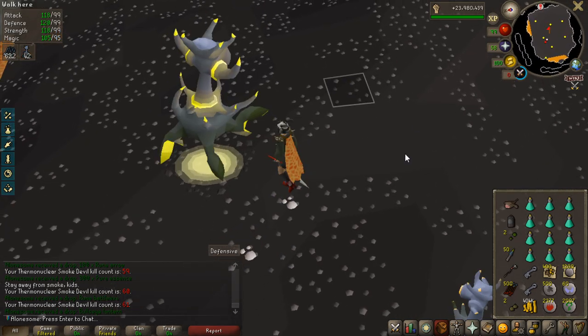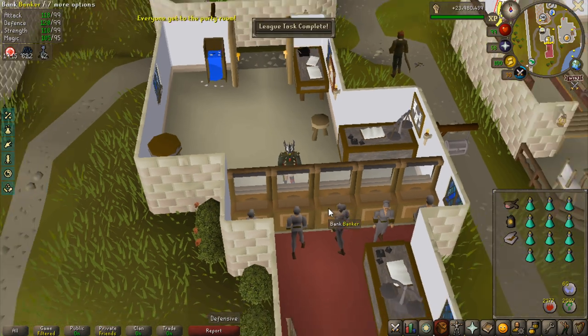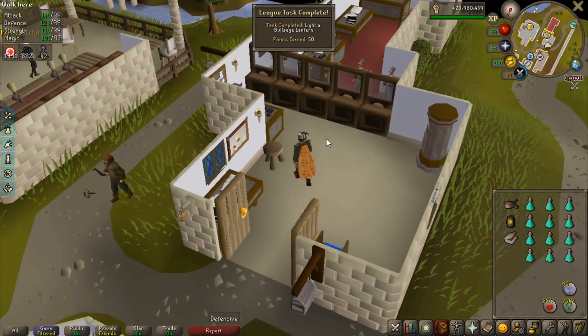Got the bullseye lantern at 61 kills. That should be 50 points to light it, and now I can actually get into some Giant Mole.